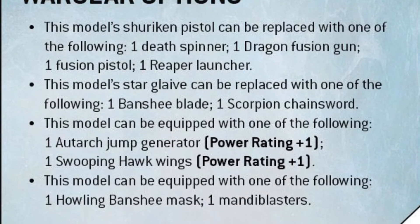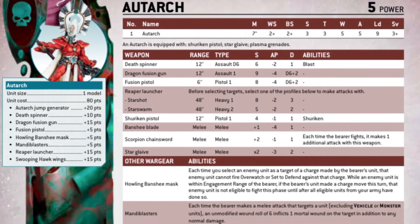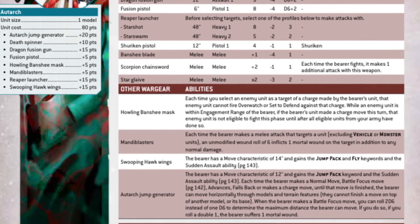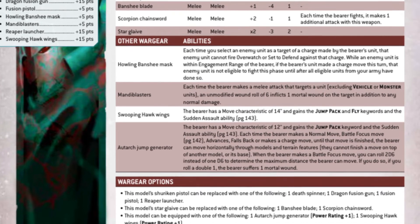So if you want to make your Autark with death spinner, jump generator, and mandiblasters, you can do so. The data sheet has been updated, the points costs are on there, and now the restriction that we saw in the Eldritch Omens box set has actually gone.